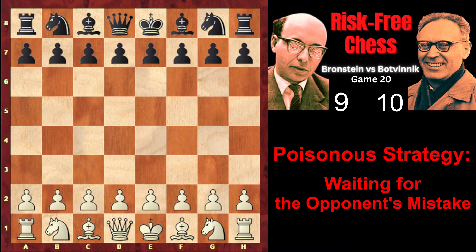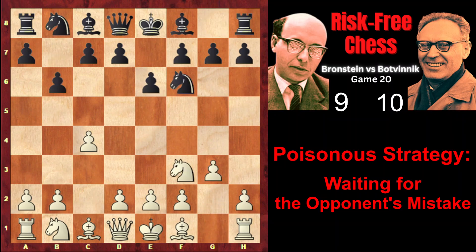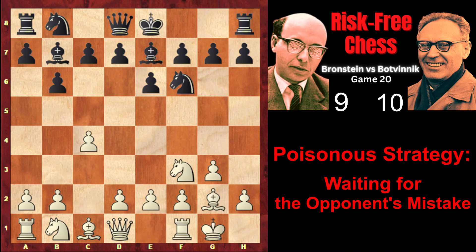He started with c4, Batvinik played e6, Nf3, Nf6, g3, b6, Bg2, Bb7, castled kingside, Be7. By playing d4, Brandstein could have transposed into the Queen's Indian Defense. However, he chose a more complicated setup — the Reti Opening — with b3. Batvinik castled.